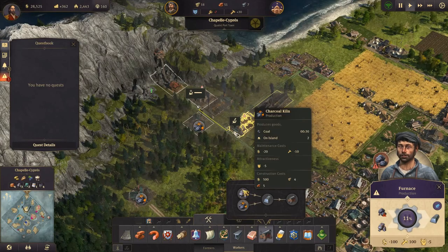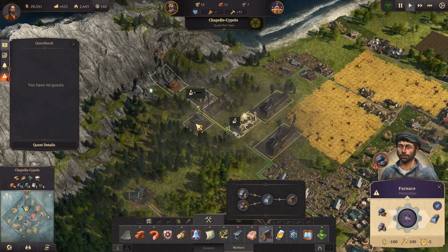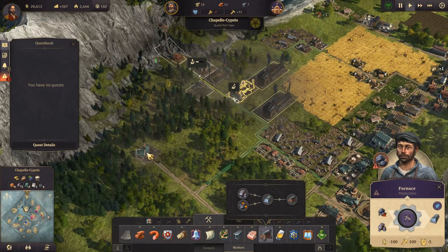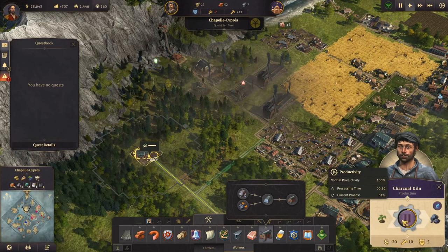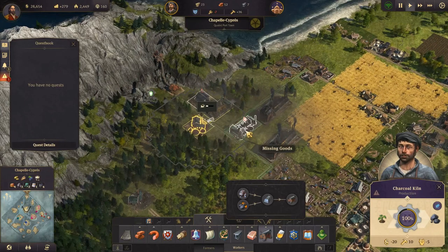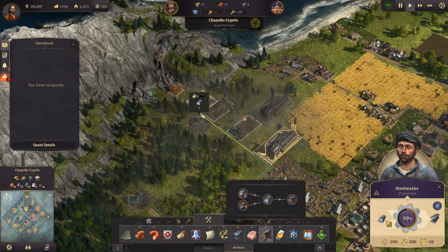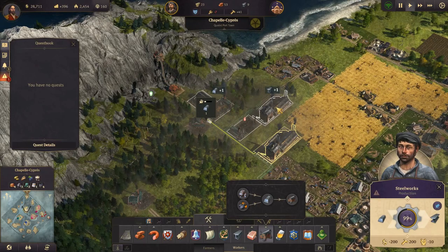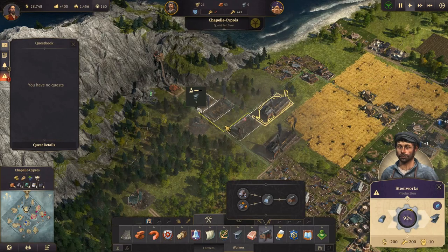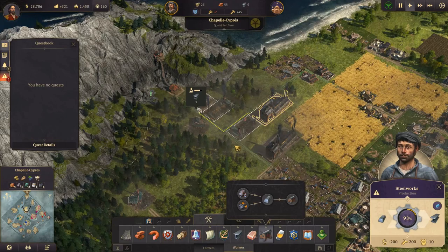It's missing coal. But we do have two charcoal kilns now which are producing - one every 30 seconds. And these do one every 30 seconds. We need more charcoal kilns - oh no, because this doesn't need charcoal. So it's just these two that need them. I think we're okay.